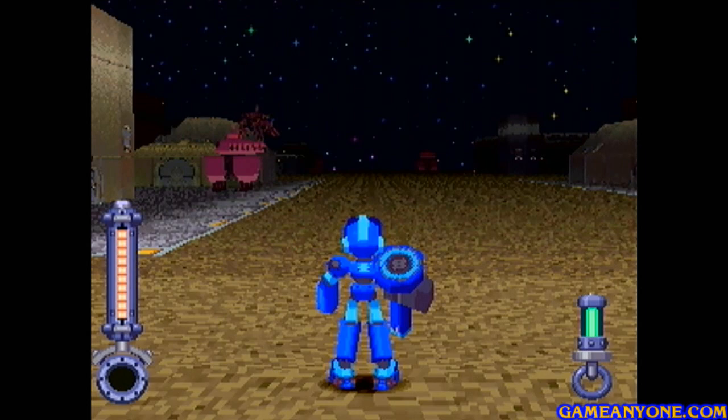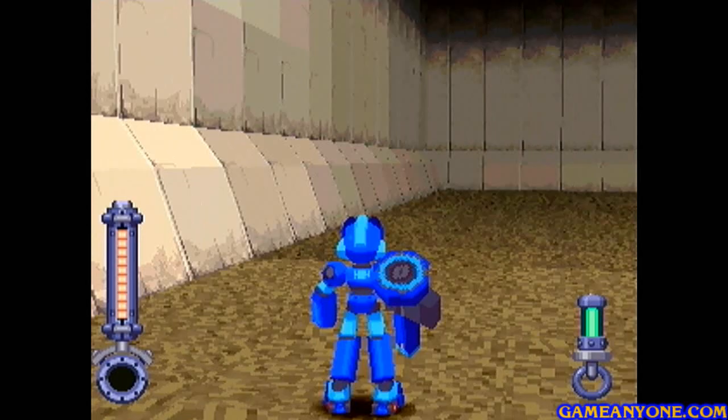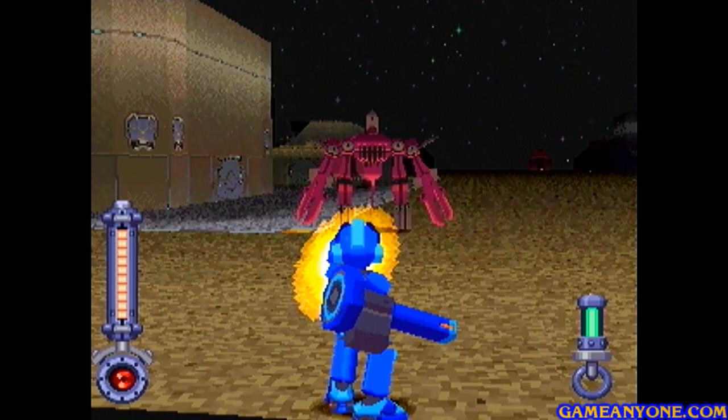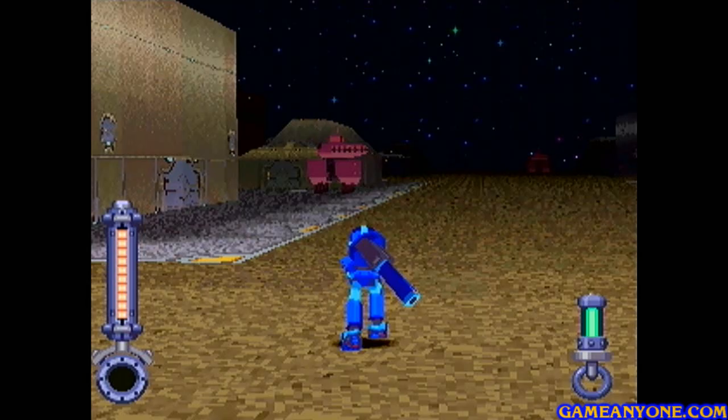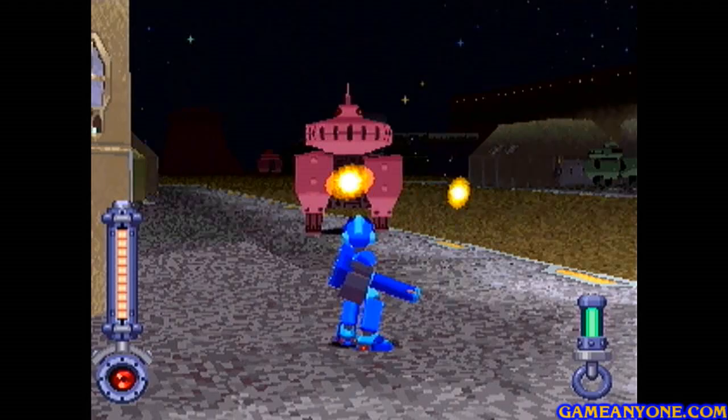It's the same general premise — we've got a big open area, but the robots are a little bit tougher. We've got a new version of those charging guys that were normally green before, and now they're pink. If you can draw these guys out by themselves, they're actually quite easy because they fall over with just a few shots. As long as you keep up a steady stream, they won't be able to do anything.